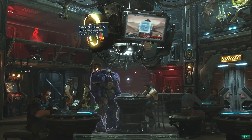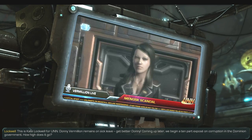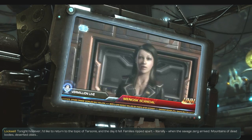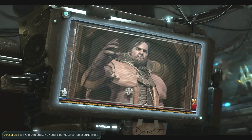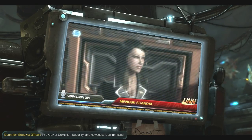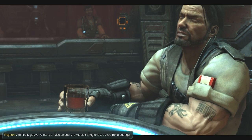Eleven minutes later — it's like 4:30 AM right now, but everybody's awake. This is Kate Lockwell for UNN. Donny Vermillion remains on sick leave — get better, Donny. Coming up later, we begin a ten-part exposé on corruption in the Dominion government. Tonight however, I'd like to return to the topic of Tarsonis and the day it fell — families ripped apart when the savage Zerg arrived, mountains of dead bodies, deserted cities. By order of Dominion security, this newscast is terminated. We finally got you, Arcturus — nice to see the media taking shots at you for a change.